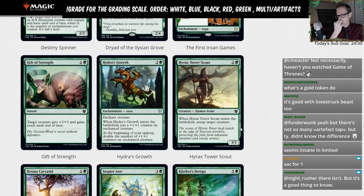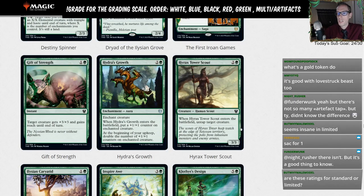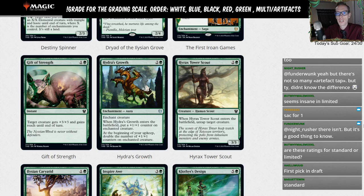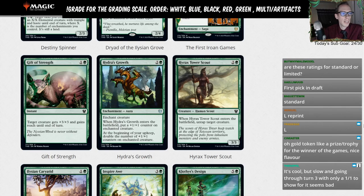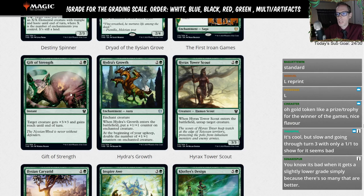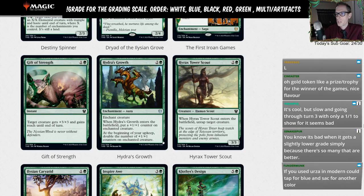Gift of Strength — one G instant. Target creature gets plus three plus three and gains reach. It's basically Giant Growth for an extra mana but you get reach. This is just going to be a limited card — a good limited trick. I'll give it an L.